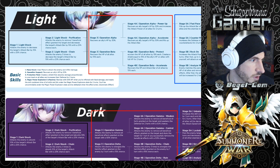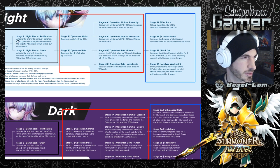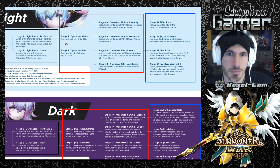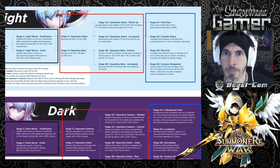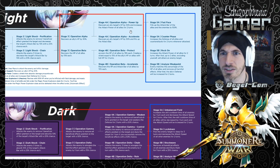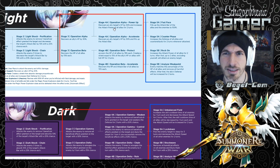For the second skill we have Operation Alpha - recovers an ally's HP by 30%. Nothing exciting. Recovers HP of all allies by 15%, nothing exciting. Operation Alpha Power-Up recovers target's HP by 30% and increases the attack power of all allies for two turns. But still, Chasun is better. Operation Alpha Accelerate recovers allies' HP by 30% and fills up the attack bar - but we already see the Fire Mermaid and Dark Mermaid do this, so nothing too crazy.